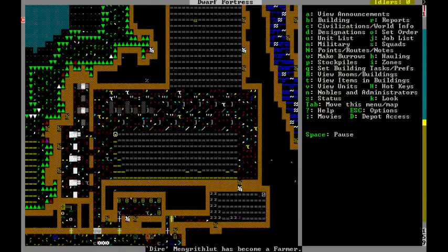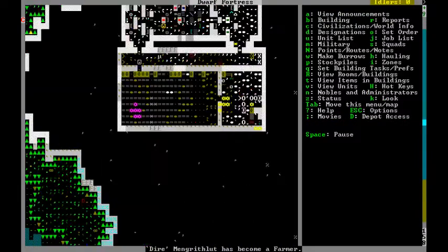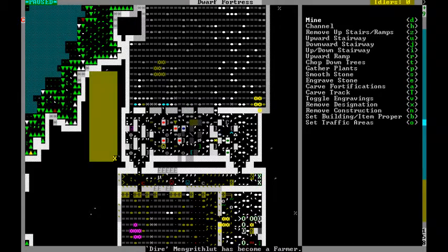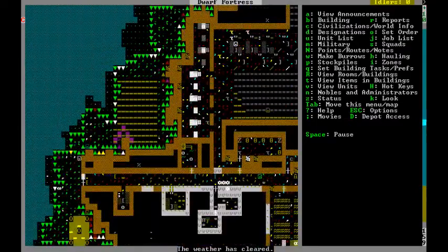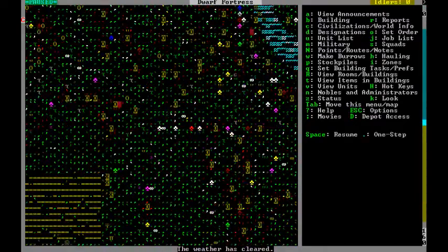Hopefully he won't haunt our asses for letting him dehydrate and starve or whatever. Everything is going good. Now I'm gonna dig out a little special pile for just stuff we make — so right here I'm gonna designate a pile for just stuff our dwarfs have made. For example, if we make a toy or a sword, it'll be put here.